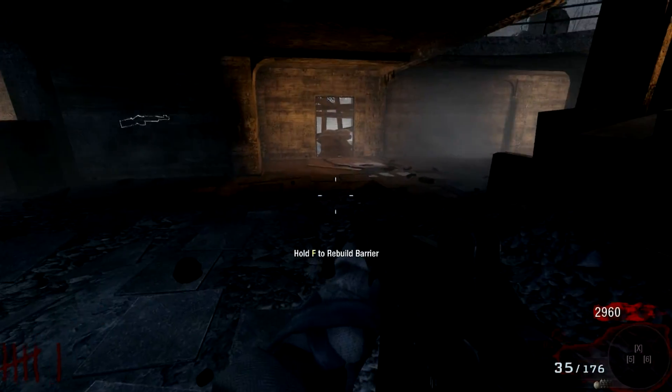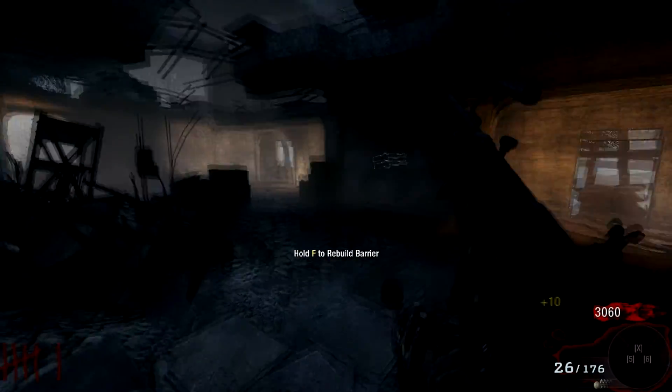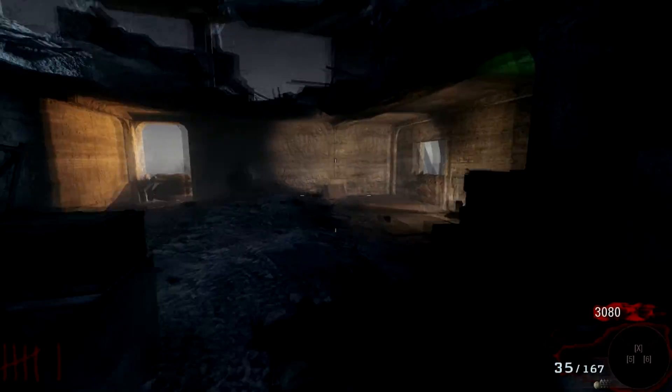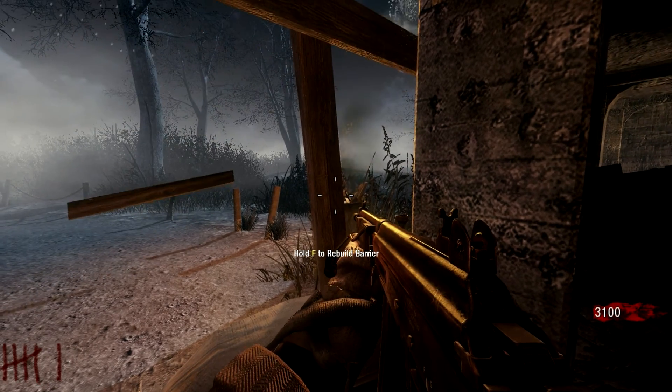There is a Wonder Fizz machine upstairs, above the help section. In the cabinet, they've changed it so it's the Locust, and it's 5,000 points to get it. So it's not really worth it.